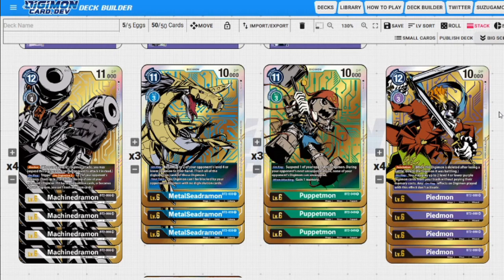Next up we have Metal Seadramon — 11 to play normally, 10,000 DP. On play, we return two of our opponent's level four or lower Digimon to their hands and trash all their digivolution sources. During our turn, Machindramon had Blocker; Metal Seadramon has an ability — this Digimon can't be blocked by opponent's Digimon with no digivolution sources. So we can swing with Metal Seadramon and not worry about blockers.